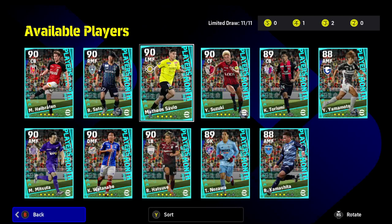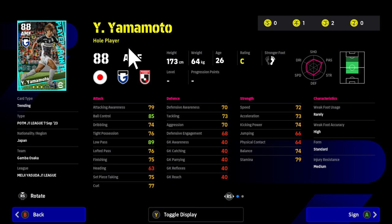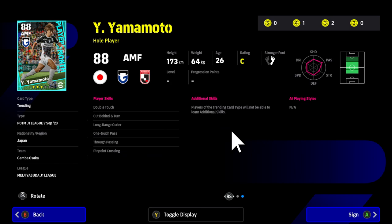Starting with the lowest rated, we've got Yamamoto — an attacking midfielder, he's a Hole Player. He can play center mid or defensive mid, but he's certainly not going to play defensive mid. For a three-star, his defenses are actually reasonable. He doesn't have any defensive skills though, so you'd need at least one other midfielder to do the defensive work. His key skills are one-touch pass and through passing, plus pinpoint crossing and long-range curls.